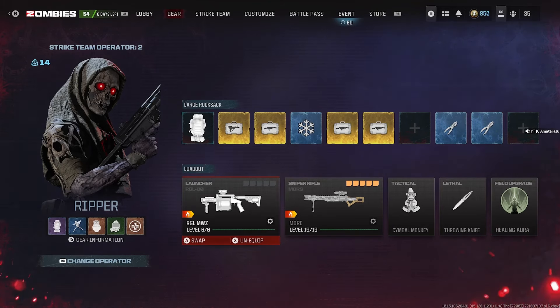Before I break down the fastest way to collect these DNA samples, let me break down what weapons you need to kill zombies the fastest. Make sure you head to your loadout and equip the RGL 80. Also put on the Moors sniper rifle, but mainly you're only going to be using the RGL 80. In the spot I'm about to show you, it shreds through zombies like no tomorrow.